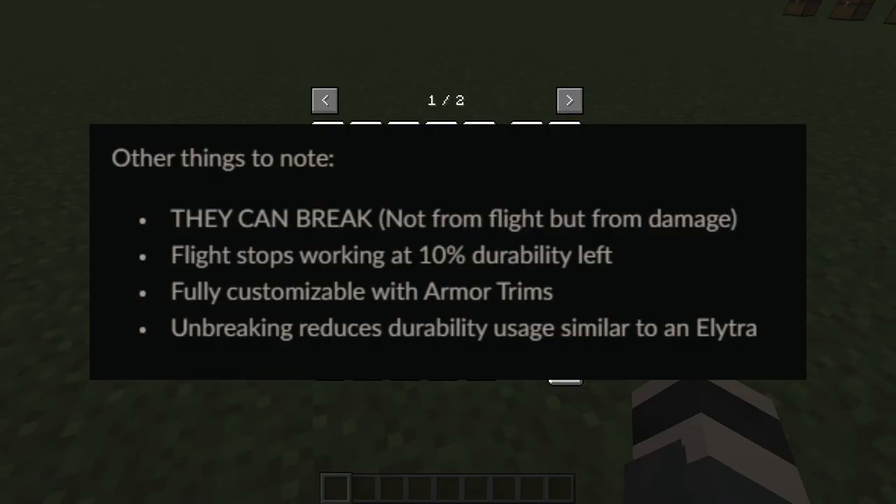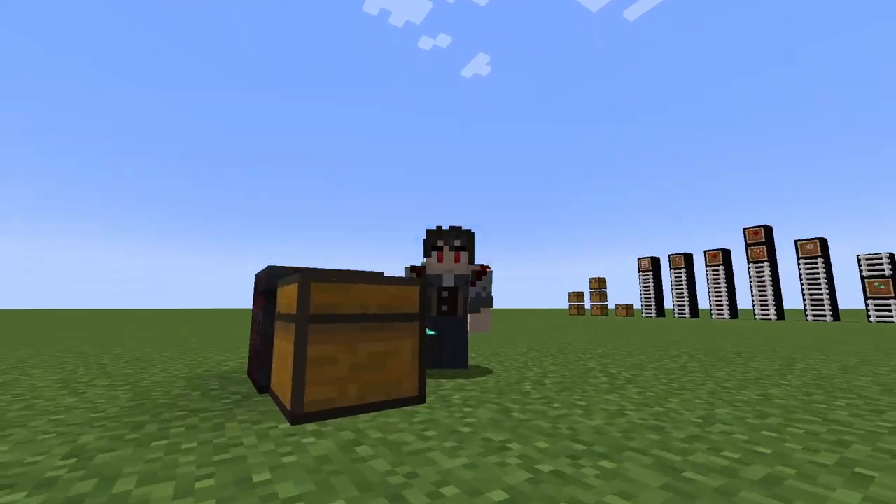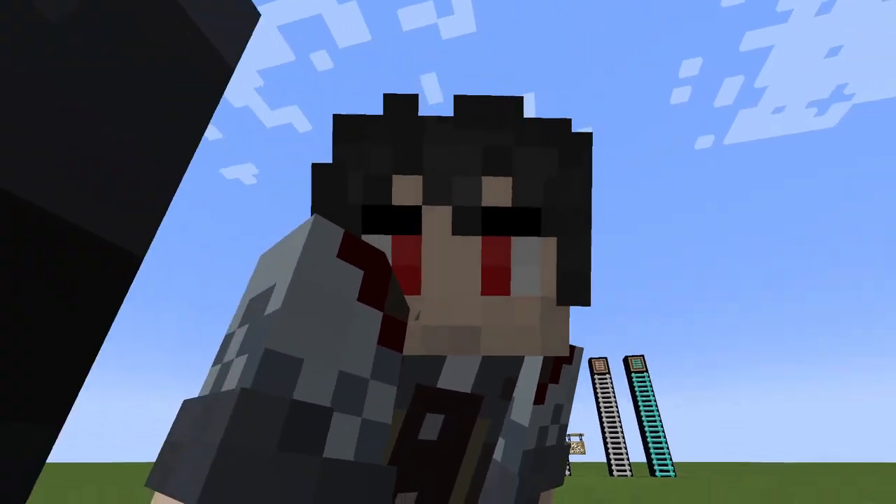Unbreaking reduces durability usage, similar to normal elytra. With all of that said, it's time to move on to our third mod.